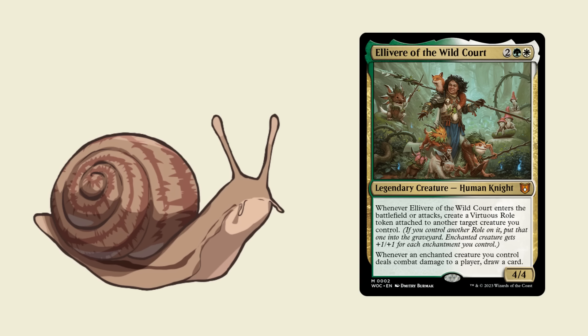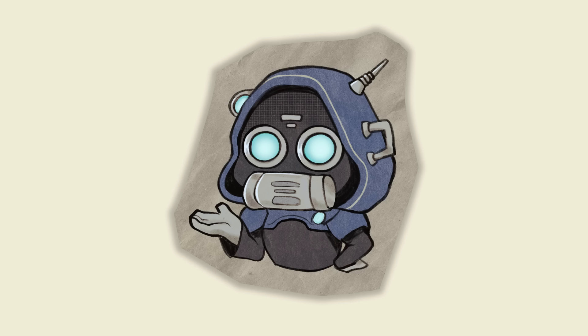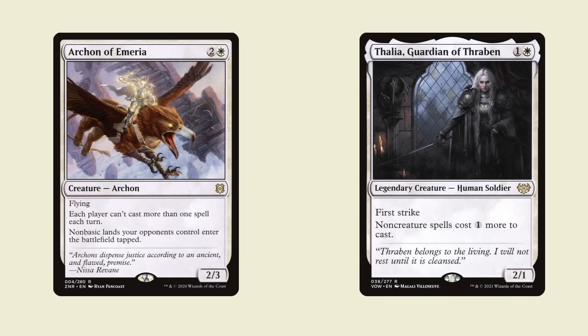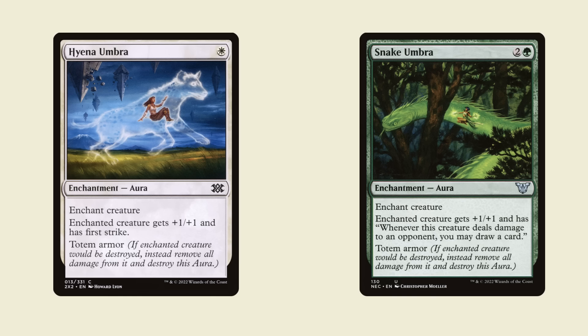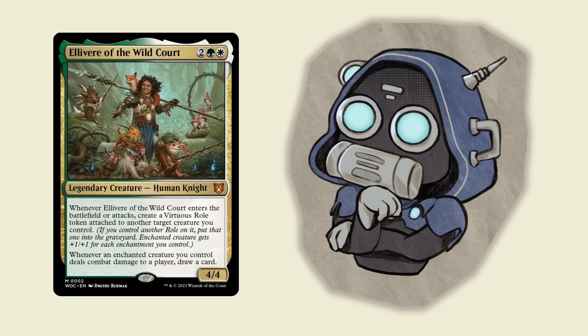Now let's talk about the Magic Mirror boys. Salubrius Snail submitted an Elivir of the Wild Court deck. This commander is green-white 2 for a 4-4 human knight. Whenever Elivir enters or attacks, create a Virtuous Roll token attached to another target creature you control. A Virtuous Roll gives the enchanted creature +1/+1 for each enchantment you control. Whenever an enchanted creature you control deals combat damage to a player, draw a card. This commander reads way worse than it plays — CDH lists for this deck are strong, and this list is somewhat reminiscent of those. We have hatebearers to slow down faster decks while doing a lot of damage with buffed-up creatures. The Umbra cards protect your creatures while buffing your team. I'm a big fan of Strength of the Harvest here, an often overlooked MDFC that is perfect in this list. People will be surprised how quickly this budget deck can overpower the table.